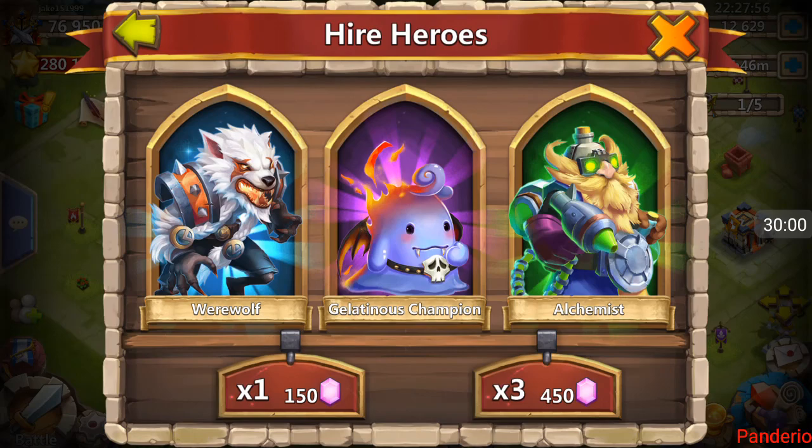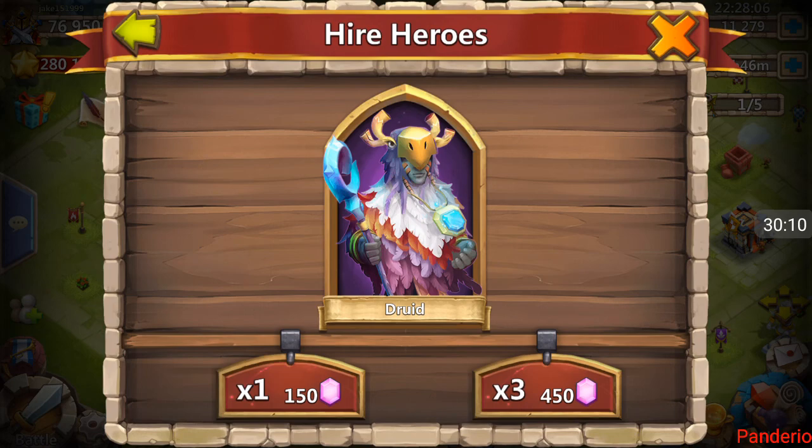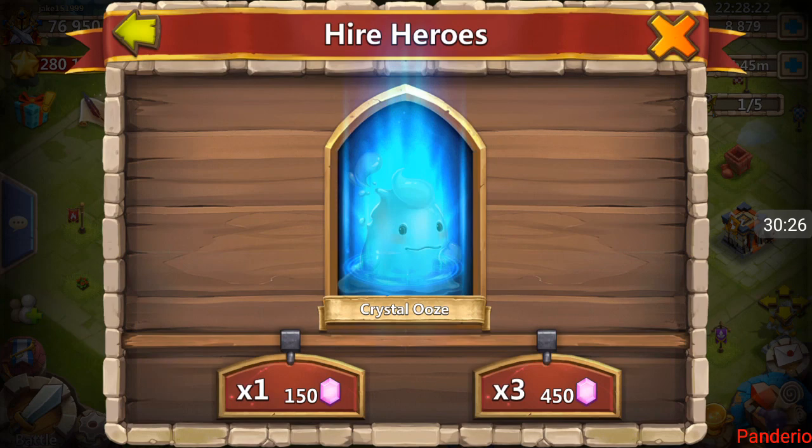There's a Druid — been waiting on that Druid. You've got to say you've been waiting on it, and then you get two right after. I'm waiting on the Harpy Queen. Oh, there's a Siren — I tried, guys. Nine thousand gems.